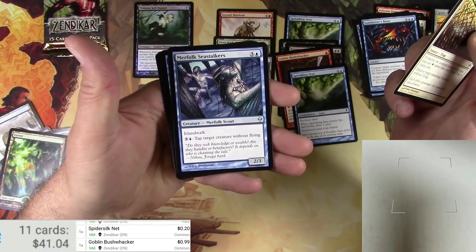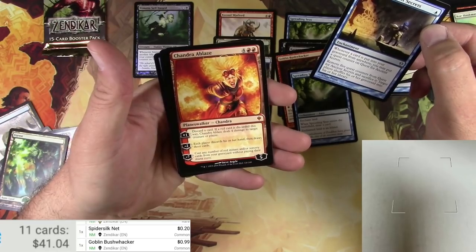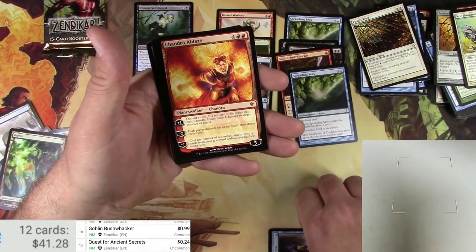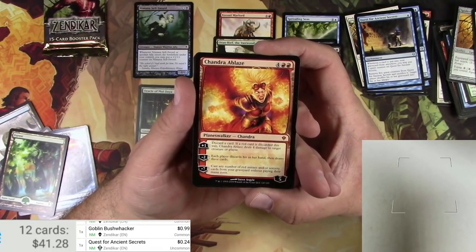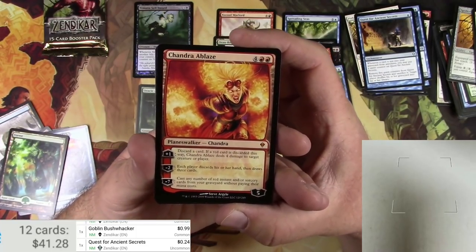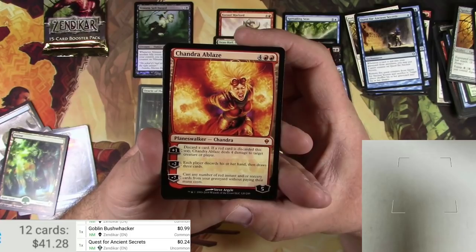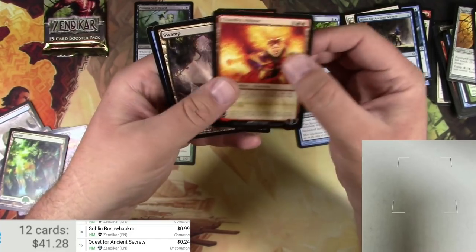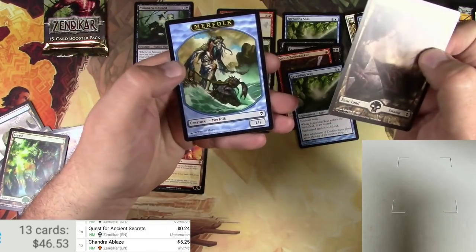Pitfall Trap, Merfolk Sea Stalkers, Quest for Ancient Secrets, and Chandra Oblaze — there she is, very nice. Chandra Oblaze, Planeswalker Chandra, for six. Plus one: discard a card — if a red card is discarded this way, Chandra Oblaze deals four damage to target creature or player. Minus two: each player discards their hand and draws three cards. Minus seven: cast any number of red instant or sorcery cards from your graveyard without paying their mana cost. Seems good — costs a lot to get her out there, of course. She is $5.25 — hard to go wrong with a good Planeswalker.